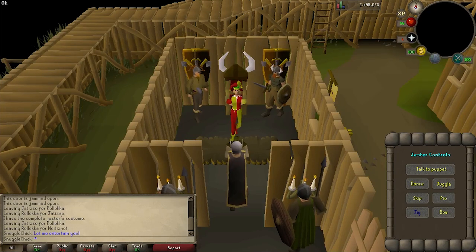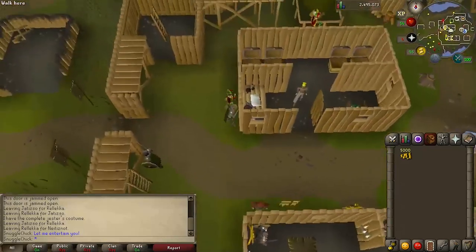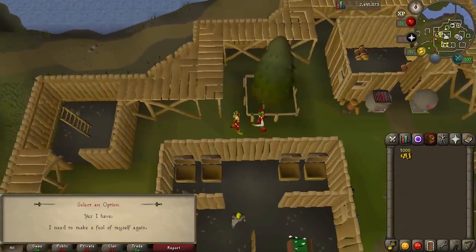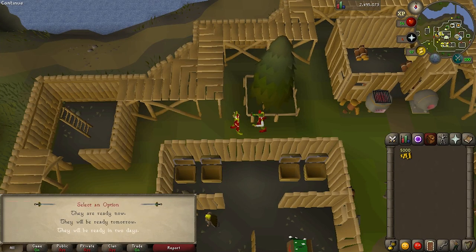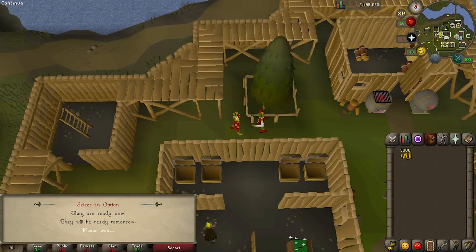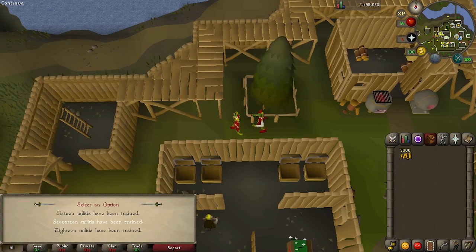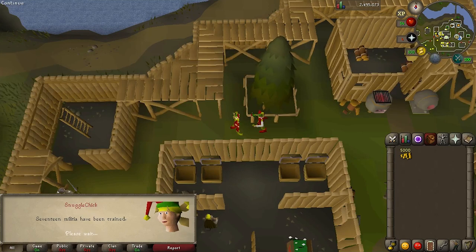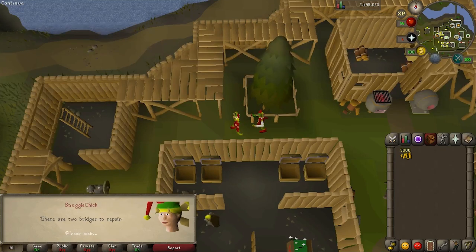This bit is pretty simple: just do whatever Burowgar says. He says dance, we just click the dance button in the jester controls. You can see the military dudes in the back are making some war plans and we are overhearing it all while we dance and jig and juggle. Return to Slug, tell him you've got the information, and he'll ask you some questions. The answer to the first question is 'they will be ready in two days', second is '17 militia have been trained', and third is 'there are two bridges to repair'. Slug gives you a stack of coins.